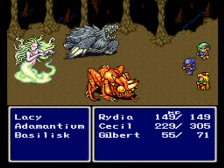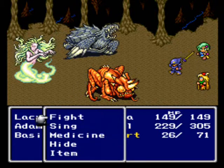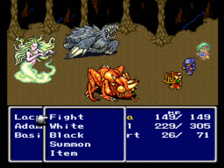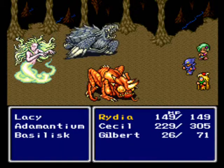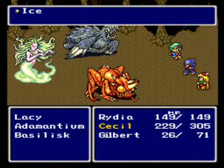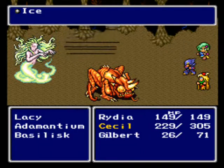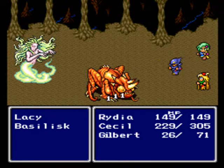We have some new enemies here: Lacy, Adamantium, and Basilisk. I think my course of action will be to fight the Basilisk. I wonder if I can put Lacy to sleep here. Not if you miss. Let's use ice on the Adamantium. Fight the Basilisk again. I guess the Basilisks aren't weak to ice. They look like they would be.